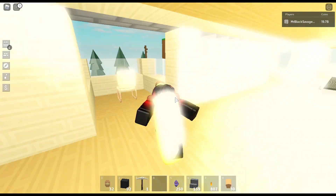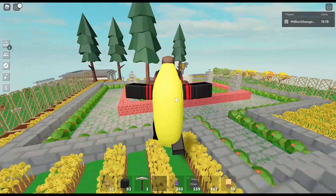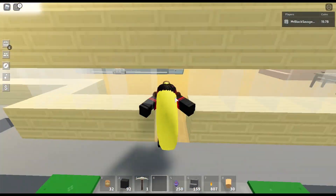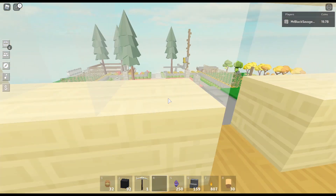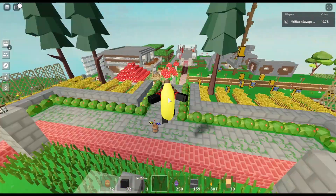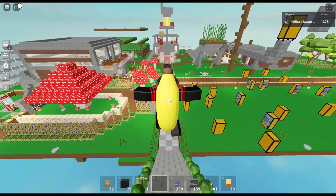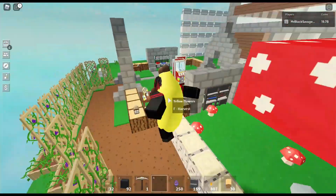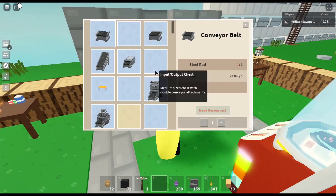What else did they add? I think they added signs — I need to go check that out. The update isn't that big, it's pretty small, just two things they added. Let me check the signs, I want to see how they look. My island is huge. It's good — on to my workbench, let's check it out.